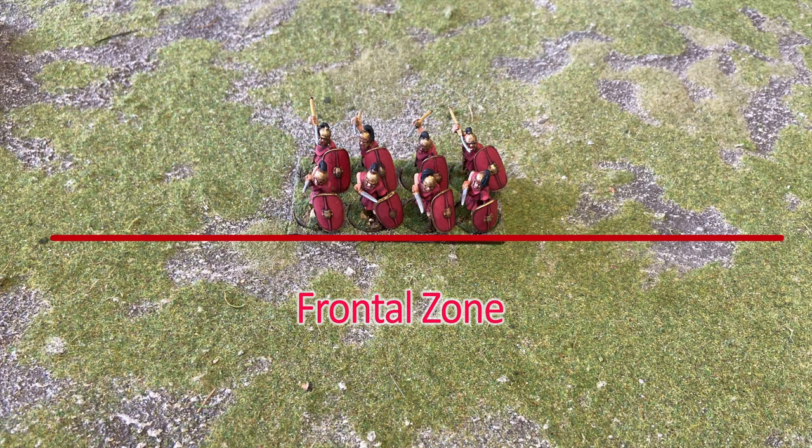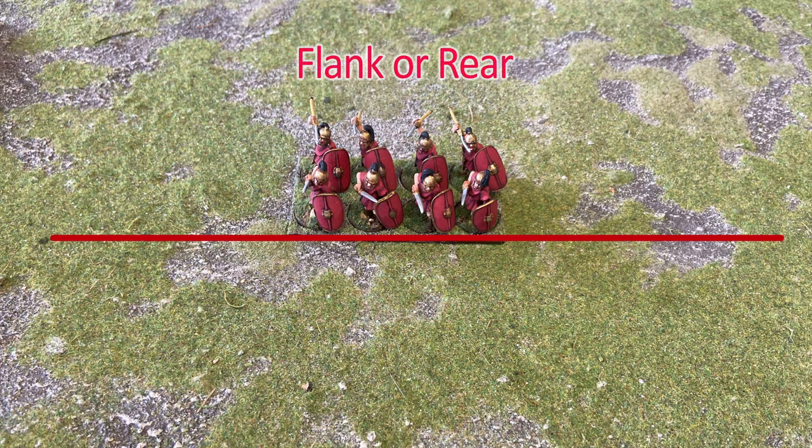We'll take a look at warriors here and then move on to skirmishers and cavalry afterwards. Any unit — be it a single group, mob, or formation — has a frontal zone and a flank and rear zone. A simple line across the front of the unit extending out tells us where an attacker will make contact. If the attacker begins their move in the frontal zone, the attack will be made on the front of the target unit. If the attacker begins in the flank or rear zone, the attack is made on the flank or rear. This is true whether the attacker is already on the table or ambushing.